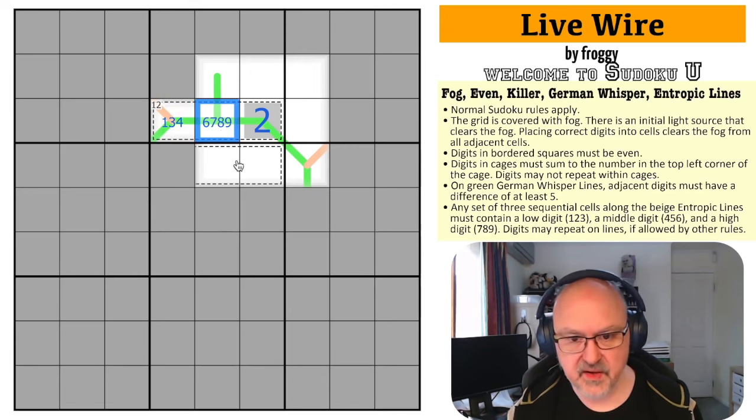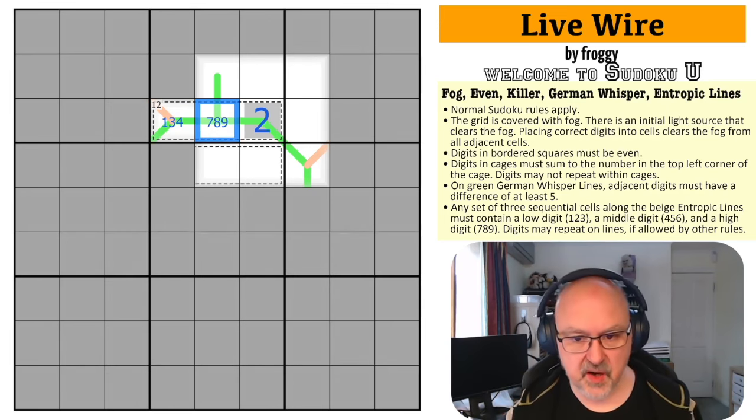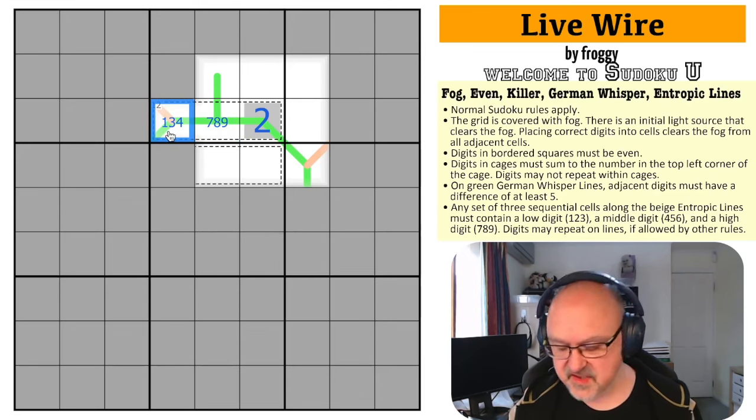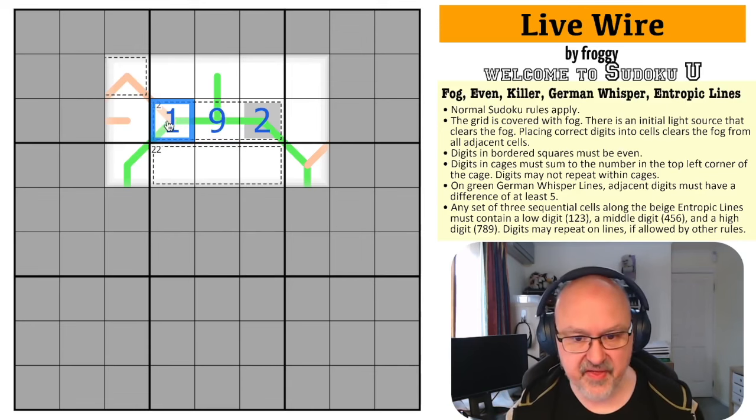This is not a two. Now, we cannot put six next to two because six is only five away from one. These two digits have to sum to 10. I could go nine-one or seven-three, but not six-four. Eight would require the remaining two cells to sum to 10 with a two already placed — seven and three are too close on the whisper line. So this is nine and this is one.